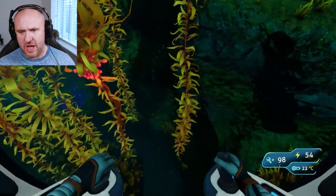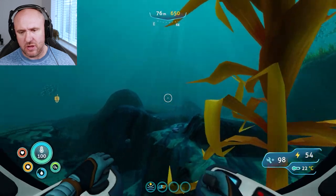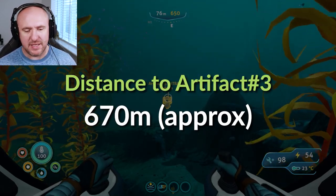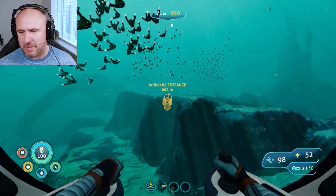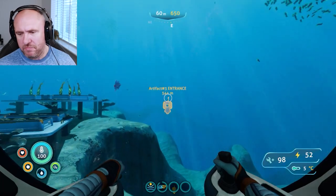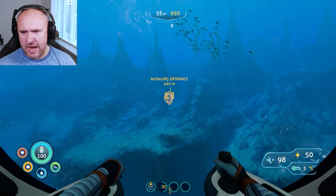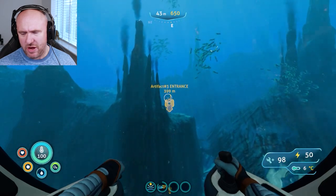Artifact three: from this location we're going to be going about one click left of east, around 670 meters. This one can be a bit harder to find because the thermal spires biome is just dark, even during the day. Hover over the terrain and keep on that one click left of east direction and you should be fine.